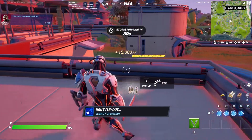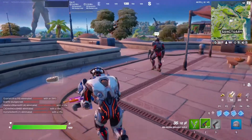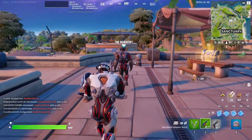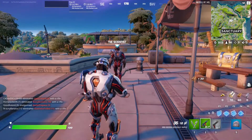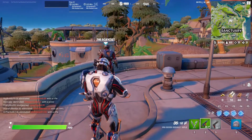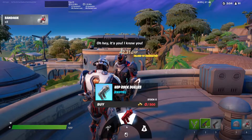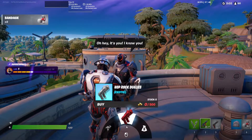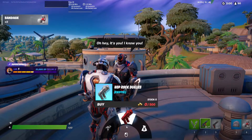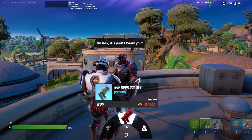I'm pretty sure this is the place, but I'm not sure where the guy is. Found him. So The Scientist is actually like an NPC this season. It's not the white style, but The Scientist sells like dual pistols, which is pretty cool because it's the skin I've used for the dual pistol jetpack thing.